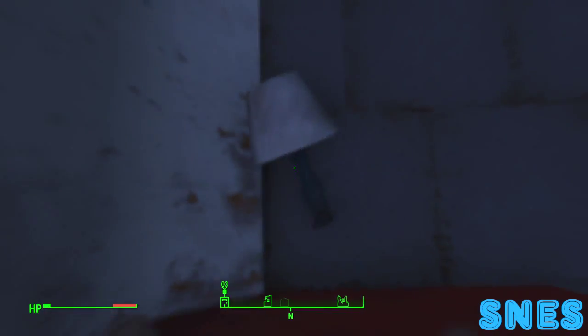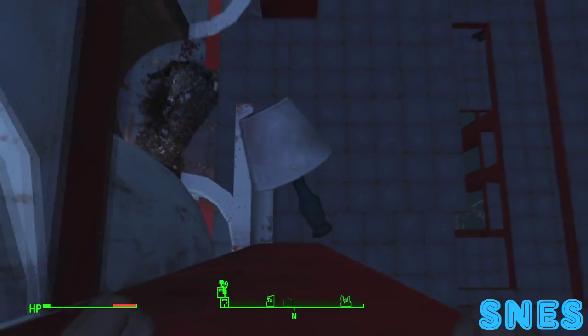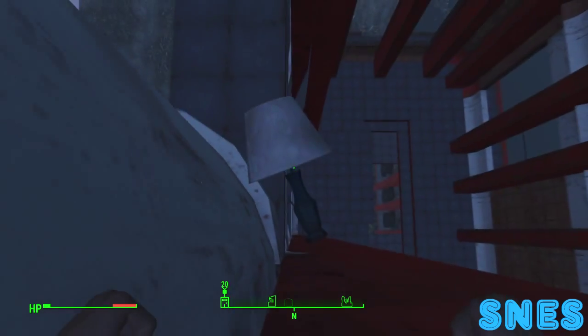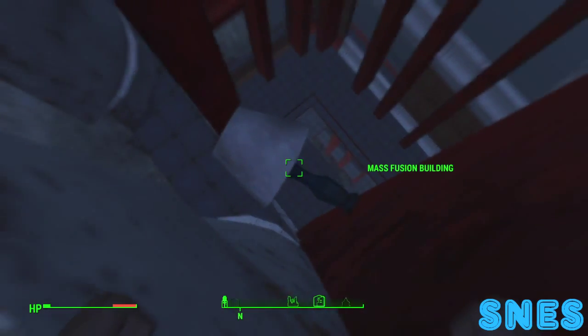Hey, what's up everybody, it's Team SNES here again with more glitches on Fallout 4. We'll get to the skywalker on Diamond City, but I just wanted to show you a quick little secret elevator room that I came across doing this levitation glitch on this building.